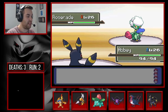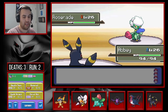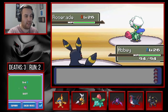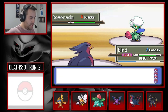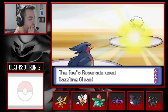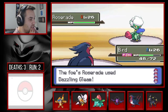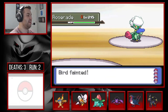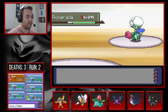Roserade comes out — it's probably going to use Extrasensory because we're weak to Psychic, so we need to switch. There's Extrasensory. Now I know it's Dazzling Gleam, so we can't leave Crobat in. I need to get Swellow in because it outspends but I don't think it can live Extrasensory. I don't have a great feeling about this — Roserade has really good special attack and our special defense is not great. It crits! Oh my god, it crits.